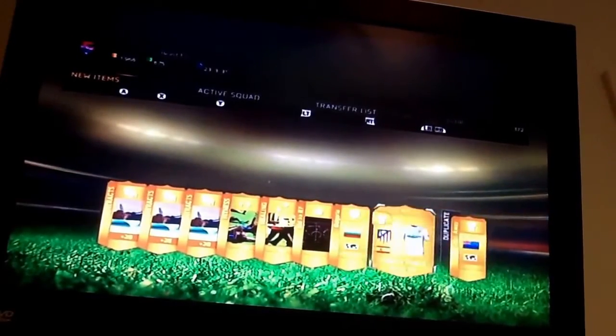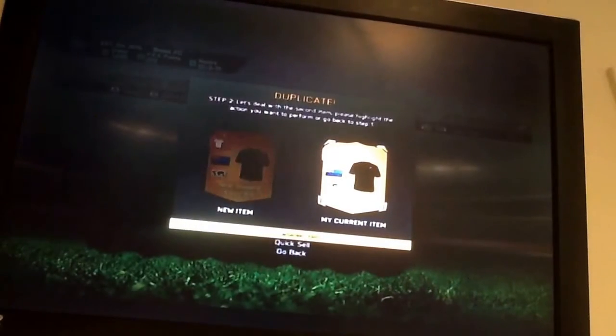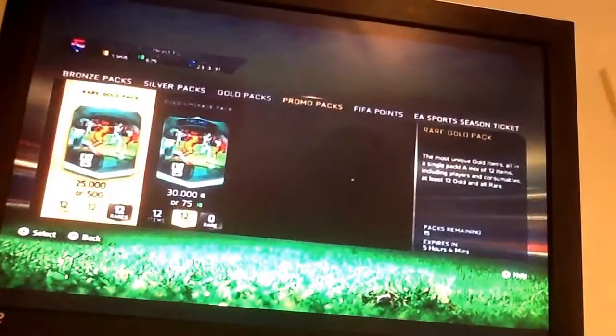I have a duplicate — but that's not a bad kit, actually a nice kit. I never knew I had that one. I'm going to send that to my club. Quick sell for zero coins — I don't care because I already have it. There's also a pitch item. I'm just going to send all to club. I've opened three 25k packs and now have 600 FIFA points.